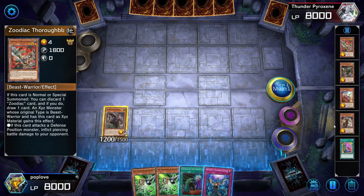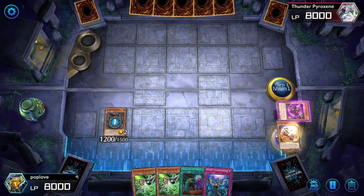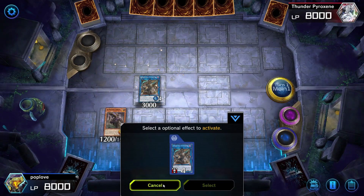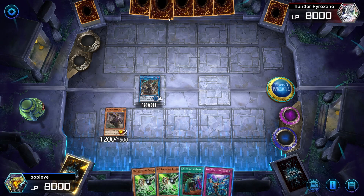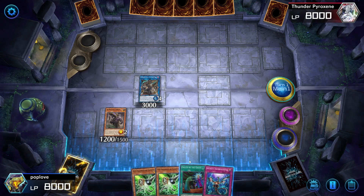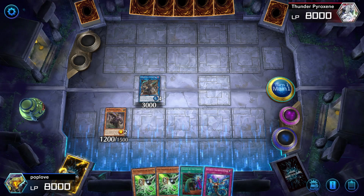We now have the four cards in the graveyard that we wanted, so we activate Karas's effect and banish four cards. Once we do that, we bring forth one of our boss monsters — the Ominous Omen, Shaddoll Schism — Shrag. Now, this is a weird turn-one play. You wouldn't necessarily want to use this as your turn-one play unless you have no other options, because your opponent is going to have a full hand and will probably get rid of this, and you don't have Tri-Brigade Revolt on the field to help you.